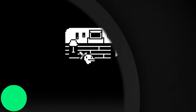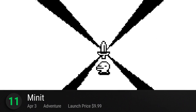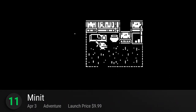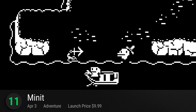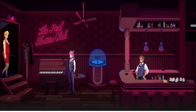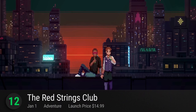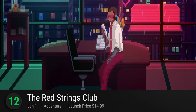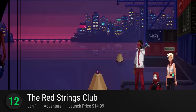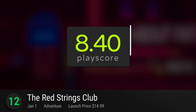Number 11: Minit — an indie adventure from Devolver Digital. Take on the Zelda-like world one minute at a time and lift the curse once and for all. As charming as you'd expect from a Devolver Digital release, it has a playscore of 8.42. Number 12: The Red Strings Club — another one from the acclaimed indie studio. This time it's a narrative adventure set in a cyberpunk future. Fight against corporations with your bartending skills, hack voices, and find the formula for happiness. It has a playscore of 8.40.